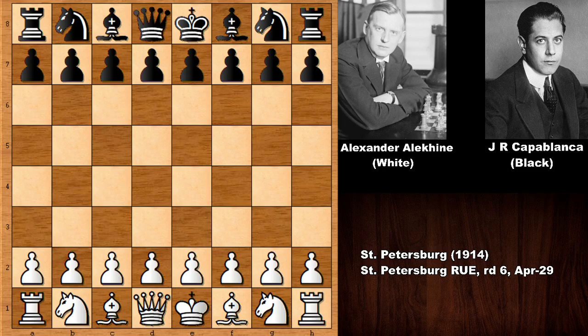Hello everyone and welcome back to another must-see chess game from chess history. In this chess game we have Alexander Alekhine with the white pieces and Jose Raul Capablanca with the black pieces — two heavyweight chess giants. This game was played in 1914 in the St. Petersburg Chess Tournament.